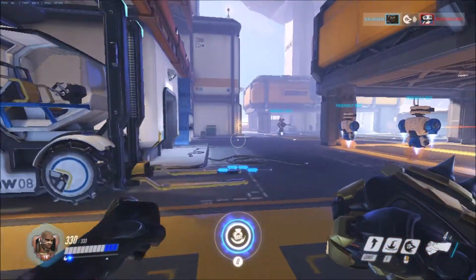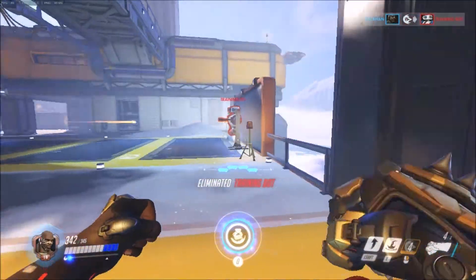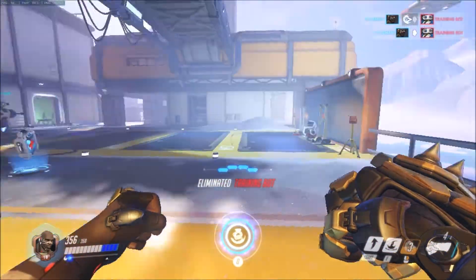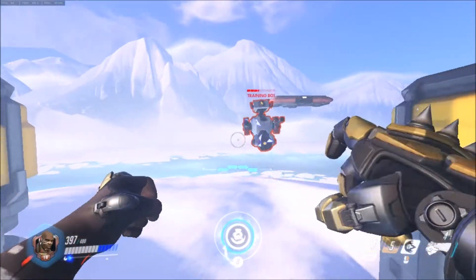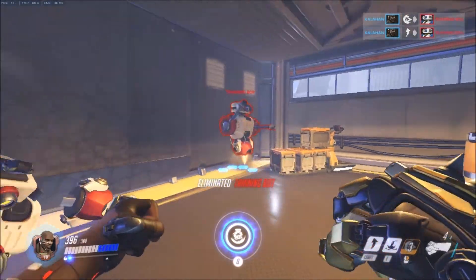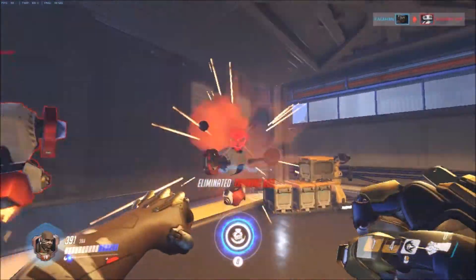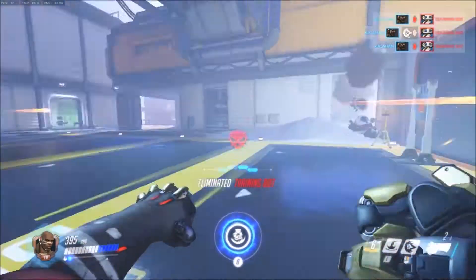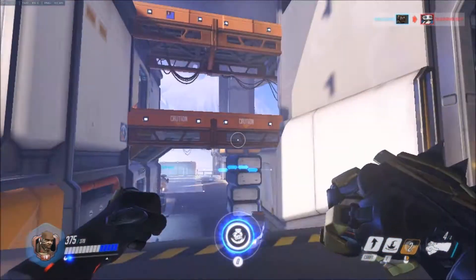If you notice in the bottom left corner on his health bar — the more kills you get with the shards from Doomfist, you develop a temporary shield. Basically, whenever his fist is glowing blue and you successfully cause damage, you will get temporary shielding, which is very nice. That passive ability is known as 'The Best Defense' — which is a good offense! Get it? Because he's an offense hero.